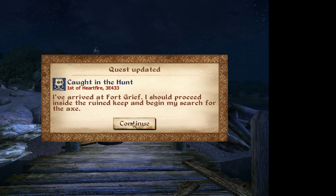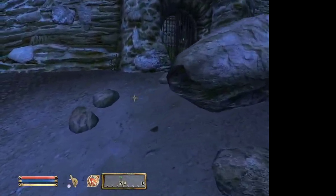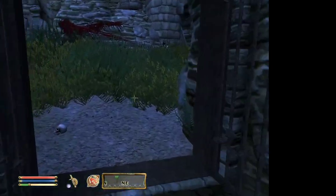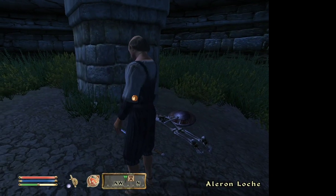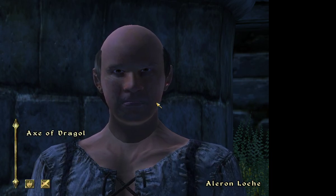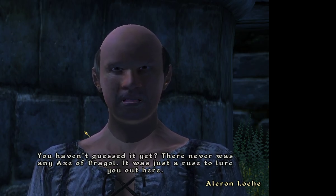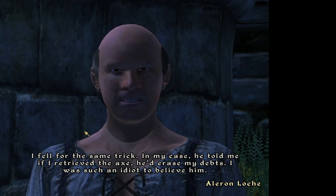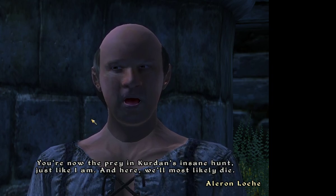I've arrived at Fort Grief. I should proceed inside the Ruin Keep and begin my search for the axe. I think the most annoying quest I'm going to have to go through will probably be the Nirnroot quest. You weren't supposed to be here. It appears as though Curdan has tricked another poor soul with his axe story. The Axe of Dra'gol - you haven't guessed it yet. There never was any Axe of Dra'gol. It was just a ruse to lure you out here. I fell for the same trick. In my case he told me if I retrieved the axe he'd erase my debts. I was such an idiot to believe him. You're now the prey in Curdan's insane hunt, just like I am.